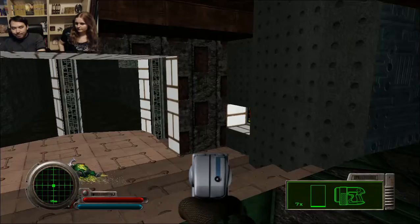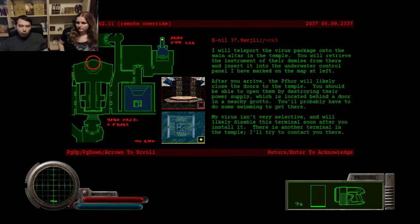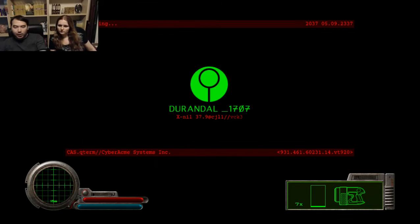All righty then. All right. So, just to orient ourselves — if we are here... wait, no, we're not here. That's where it is. Where are we? Oh, we're down here. So we have to pick up the altar — like on the other side of this wall, basically.